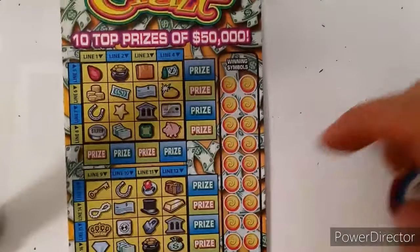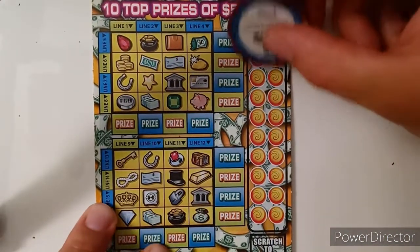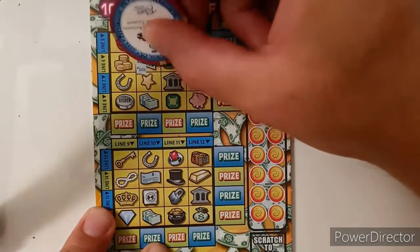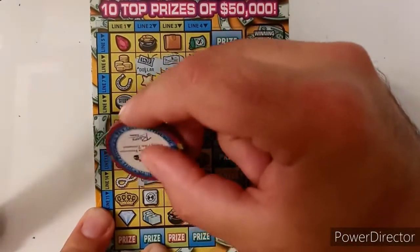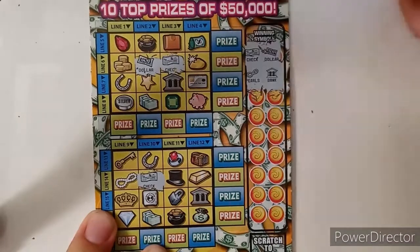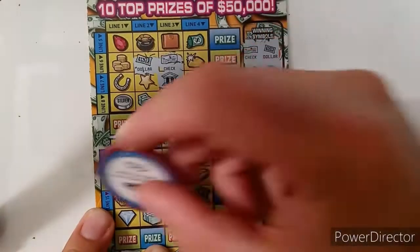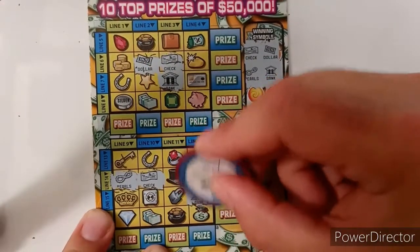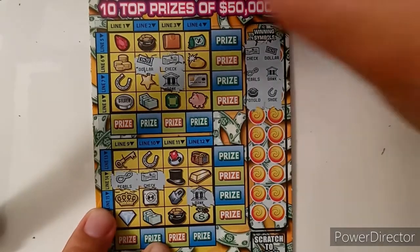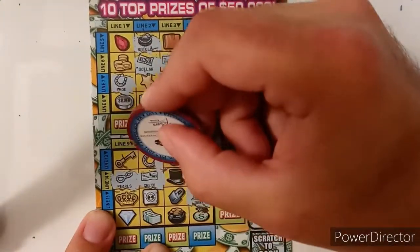Let's move on to ticket 76. Scratch the dust out of the way. I'd love to get a win on these — I like them a lot. I don't want to start hating them because I don't win on them. Check and a dollar. Good start here, two in a row, and we got one down here too. Pearls and bank. Bank. Pearls. And another bank — good start. Pot of gold and a horseshoe. Pot of gold and a horseshoe. And a horseshoe down here. Awesome.